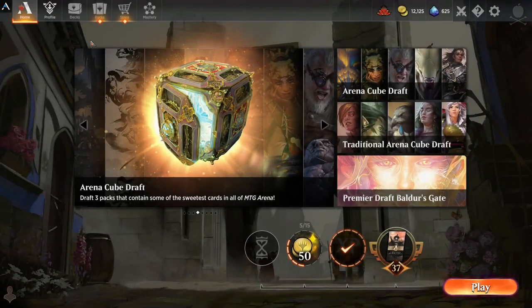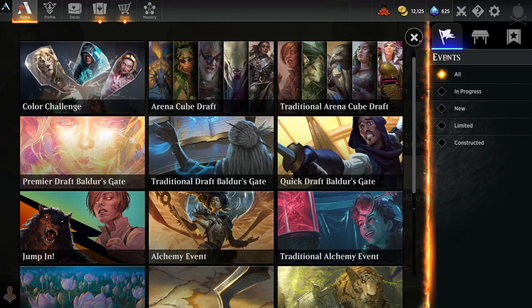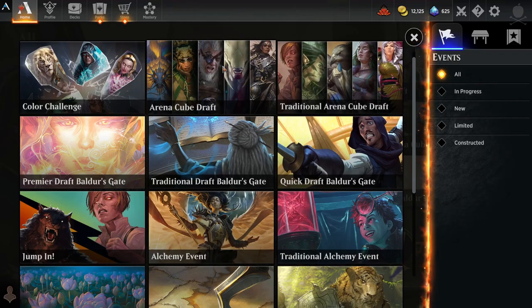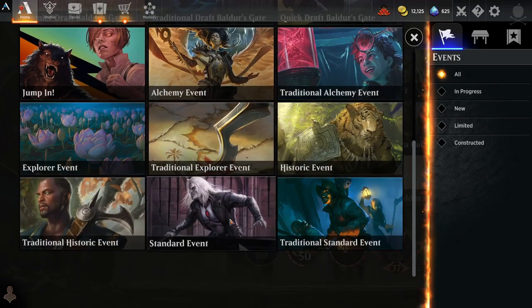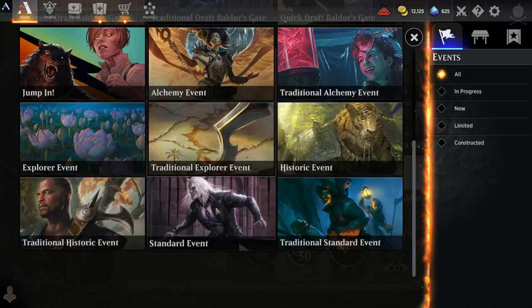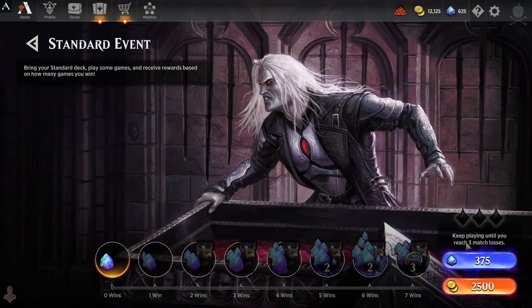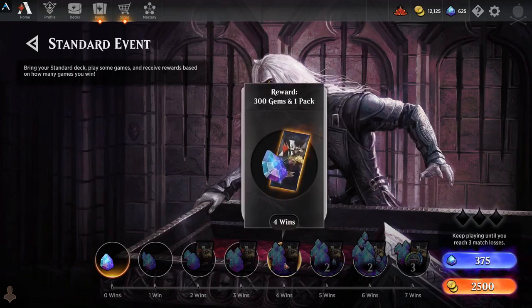That will allow you to get most cards and most rewards — essentially the most bang for your buck even though you're not spending any bucks ideally. And that's where we're going next: how to make use of your gold from your dailies and transform those into gems. This is where you go into the events section. As you can see there are all different formats for different events, and the ones we're specifically looking at are the ones you can pay into with gold and receive rewards and gems.